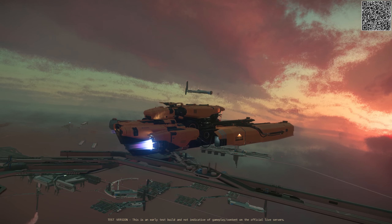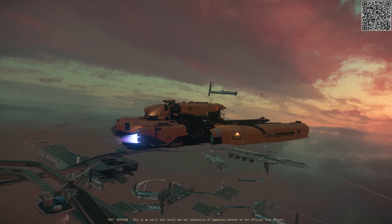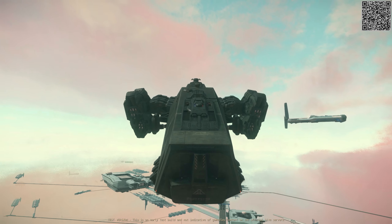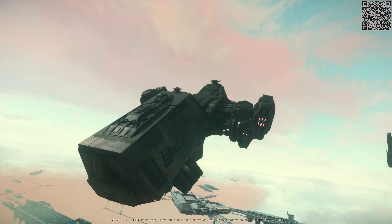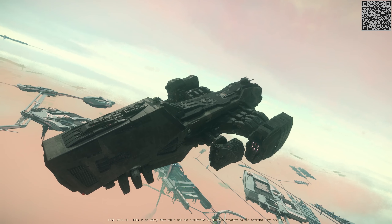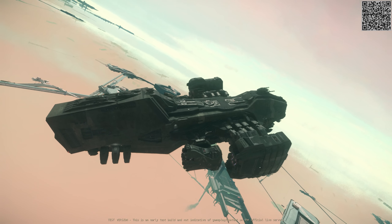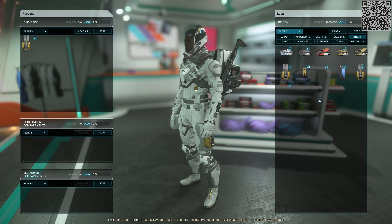To acquire the Vulture, it is only available for real money — it takes around two months from a ship's initial release before CIG puts it up for sale for alpha UEC in-game. The Reclaimer has been in the game for a while, so you should be able to earn one in-game today and find it on sale at New Deal at Loreville for roughly 15 million alpha UEC. Now that you have a capable ship, it's time to prepare to scrape some hulls. Before you leave your location, be sure to bring a multi-tool with the tractor beam attachment.